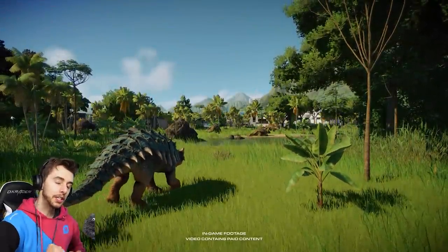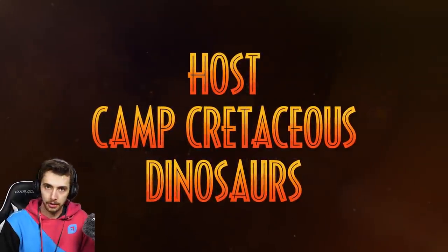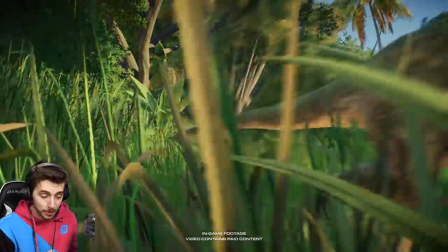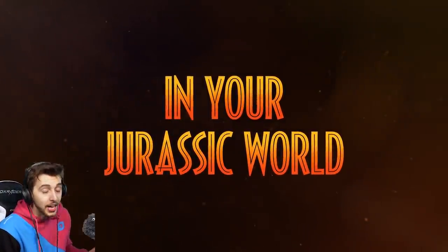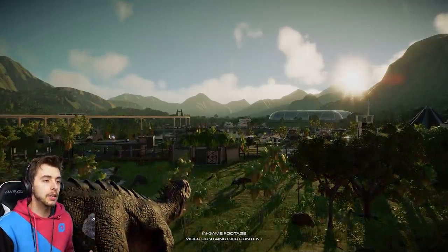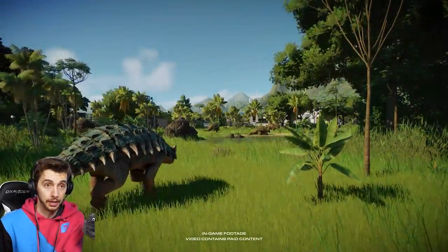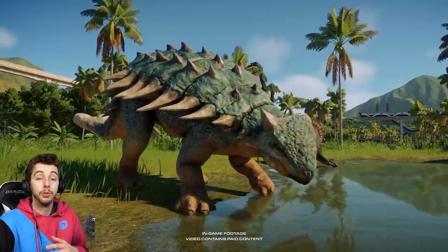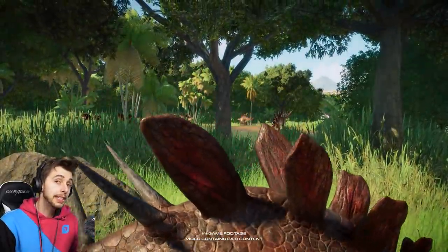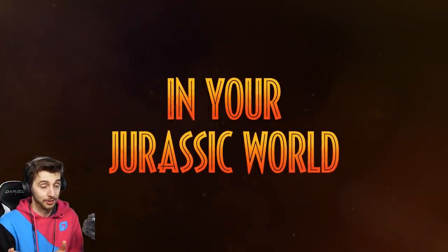Hello everyone. As you've quite clearly seen, there is a new DLC coming to Jurassic World Evolution 2. Speculation had rumoured Camp Cretaceous, and it is Camp Cretaceous - but maybe it's what you expected, or maybe it's not. The trailer shows you can get a couple of new dinosaurs as well as skins for other dinosaurs. I want to say thank you to Frontier for sending me a full debrief of everything that's going to be added, as well as details on a free update that's also coming out.